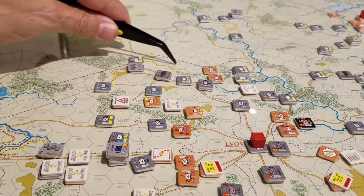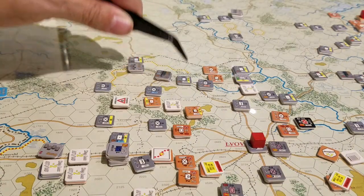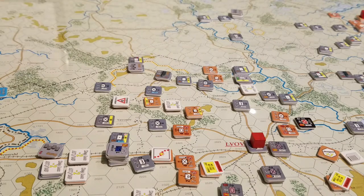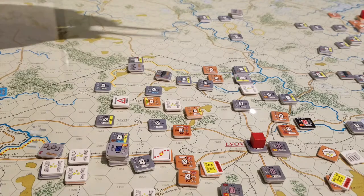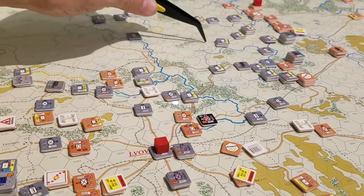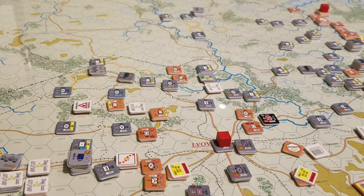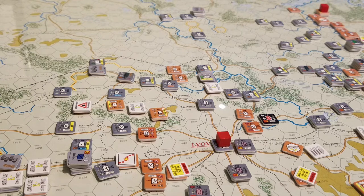More importantly for the German player, minor roads are very clear on the revised terrain effects chart — it's half a movement point along minor roads in clear terrain, and the minor road cost of one applies when it's not clear terrain rather than the underlying terrain cost. I was counting just one movement point along these roads, so all these units here would have been in different locations — almost a full turn further along — and the same applies down in this area as well.